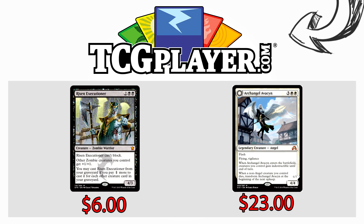This video is sponsored by TCGplayer.com. It's clear that zombies are coming back — Risen Executioner is definitely on the rise. You can get your copies on TCGplayer right now for $6 a piece. Not a zombie fan? No problem. Archangel Avacyn is already pre-ordering on TCGplayer for $23. Click the link in the video and take advantage — it helps the channel out too. It's a win-win.